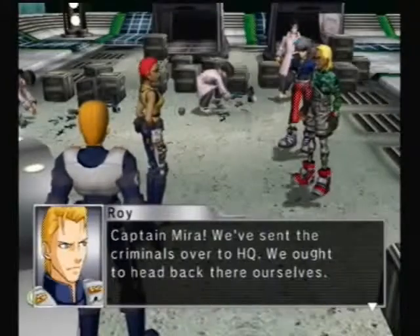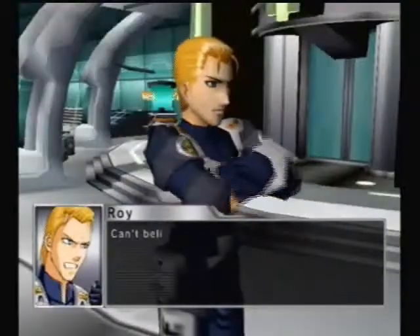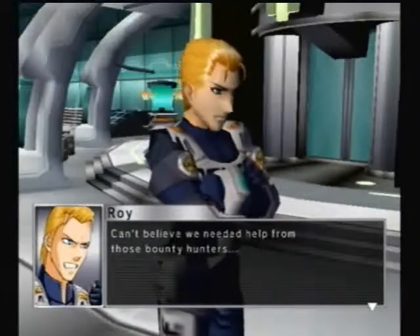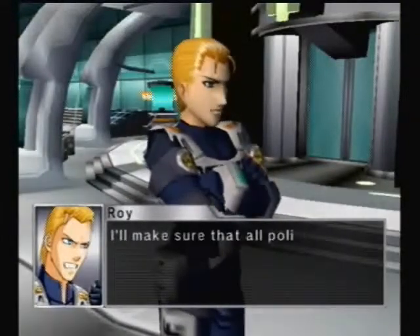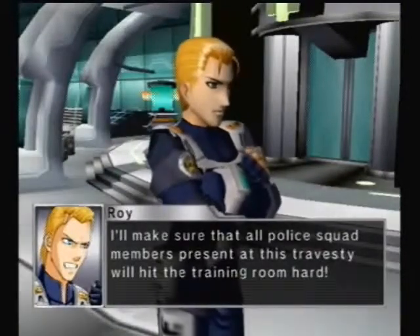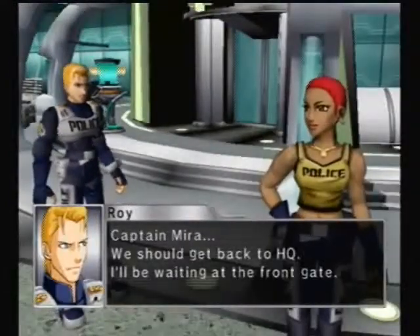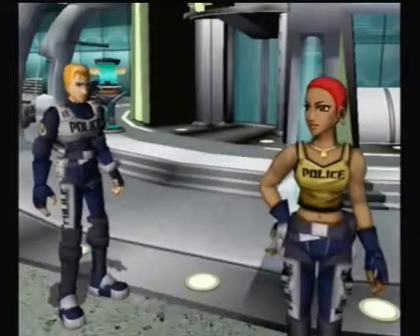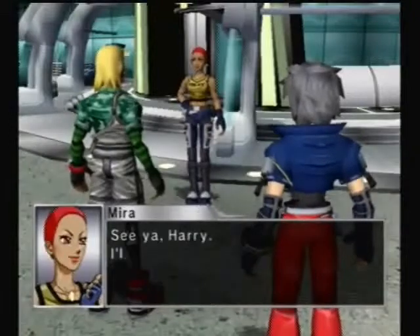Captain Mira, we've sent the criminals over to HQ — we ought to head back there ourselves. Can't believe we needed help from those bounty hunters. I'll make sure all police squad members present at this travesty hit the training room hard. Captain Mira, we should go back to HQ. I'll be waiting at the front. I'll think of a better voice for him later.